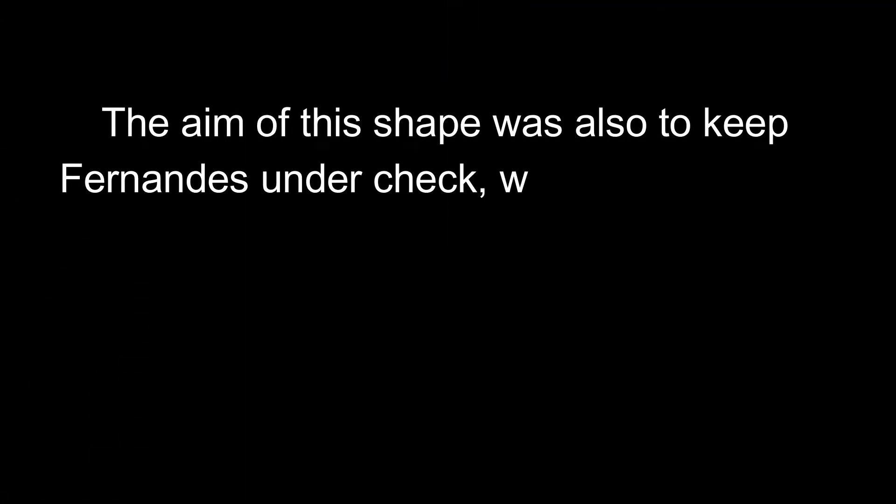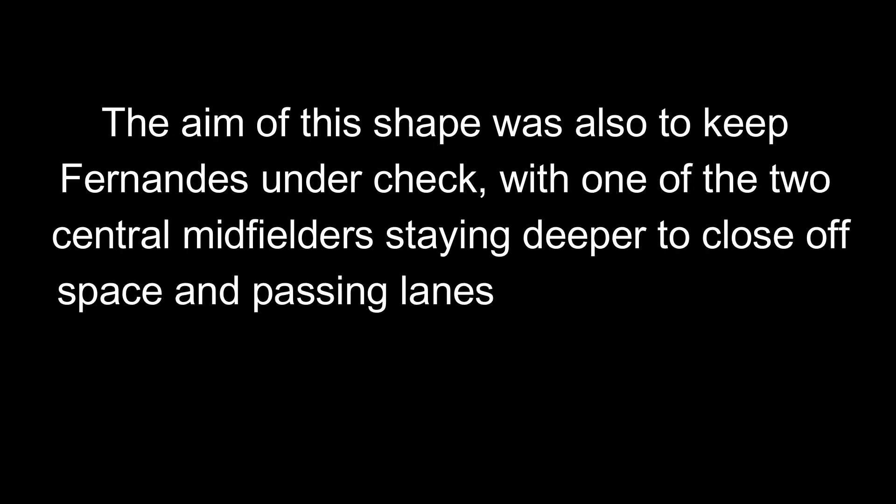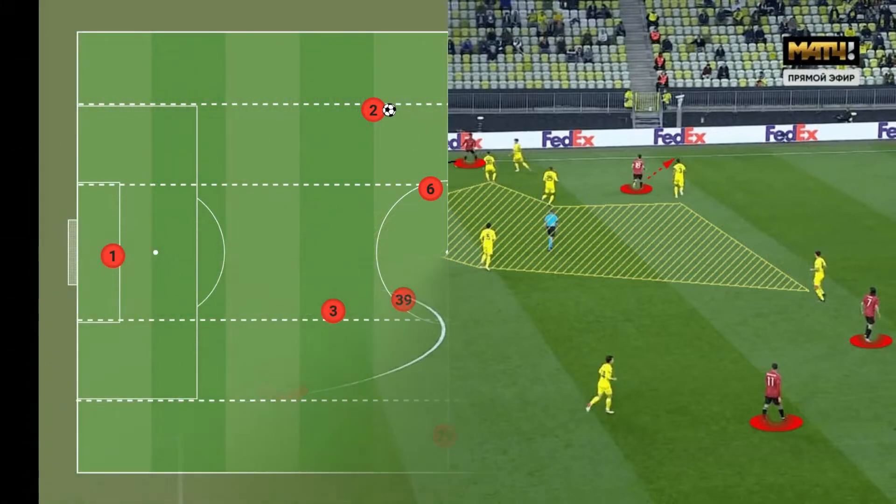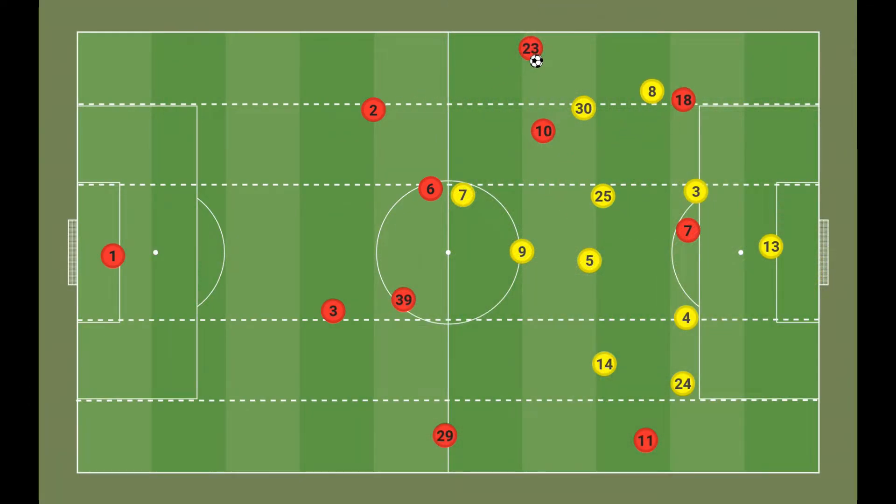Villarreal's initial 4-4-2 had only two midfielders and could easily be overloaded, so Emery made the strikers sit deep and closer to the midfield line, with two wingers also coming in-field and staying narrow to ensure the midfield pivot was not pulled out of position. The aim was to keep Fernandez in check, with one of the two central midfielders staying deep to close off space and passing lanes for the Portuguese international. This also forced United wide and successfully clogged the central zones. Fernandez's movement was also an issue — he kept making moves from in to out to receive possession behind the opposition fullback, but these runs were usually not timed well and took away central presence in the half spaces.